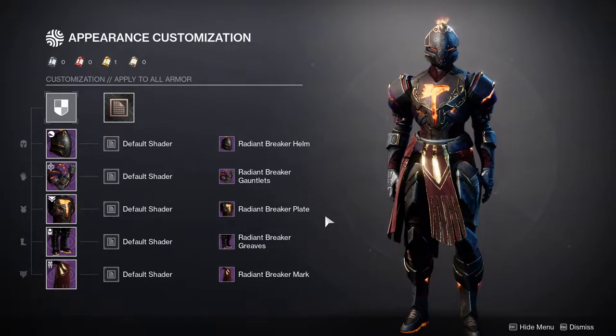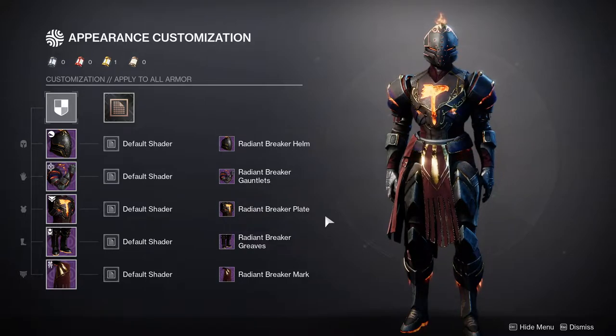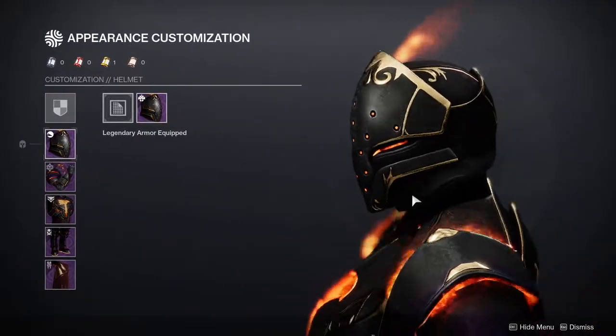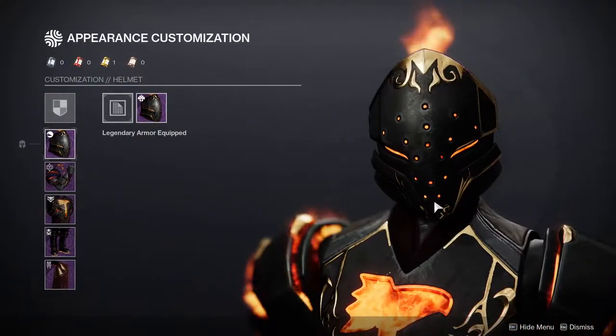For the titans, I think you guys got a lot of strong pieces as well. Again, a lot of the classes got really good pieces, which is wild to me because the void armor sets had so many pieces I thought I'd never use. Titans honestly I think have the best armor set. The helmet is very knightly, very good.